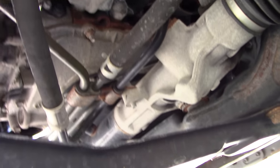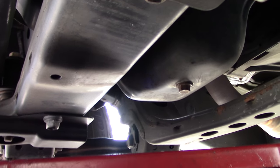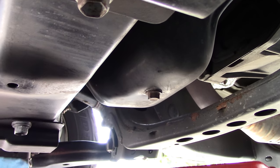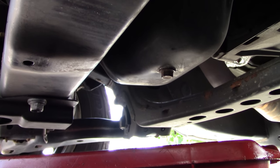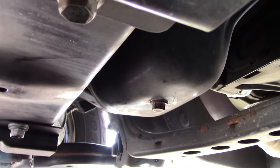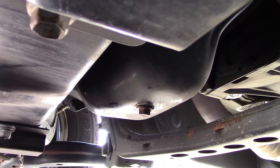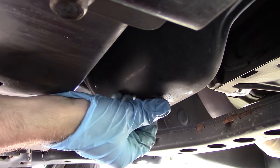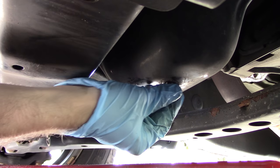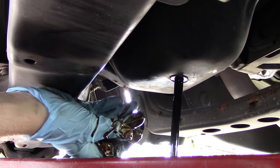Have a look at some of the engine pulleys — no problem whatsoever. Let's get on with this oil change. I have already gone in and broken the nut on the bottom of the sump. This nut right here, that's our drain plug. We'll position our drip pan strategically, and now I'll be backing this nut off with my right hand. Make sure we're positioned correctly — and we are.